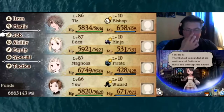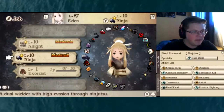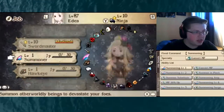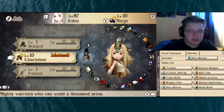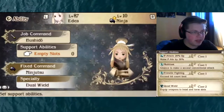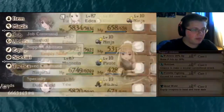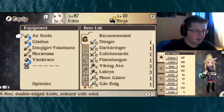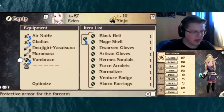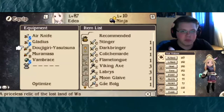I decided to play with Ninja — Ninja sounded like fun — so I put Edea to Ninja and maxed her out. I also maxed her Charioteer job out because I wanted that Quad Wield at the bottom. So if we go to her abilities, I have the Quad Wield here, which means a couple weapons in place of her armor. I put the two weapons I had plus two katanas because that's what I had lying around in place of her armor. She's going to be doing a lot of hits and a lot of damage — super cool, Quad Wield Ninja.